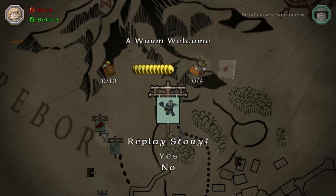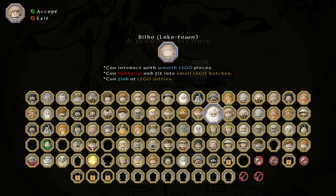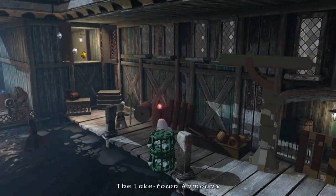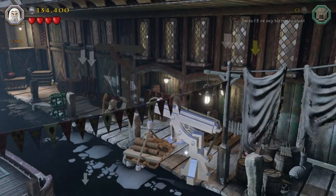Hi! Welcome to LEGO The Hobbit. We're doing mission 12, A Warm Welcome. This one's in Lake Town. It is the bit where Killy's sick and we've got to rescue him, and we get control of elves for the first time. Maybe that was in the previous one, Barrels Out of Bonds.